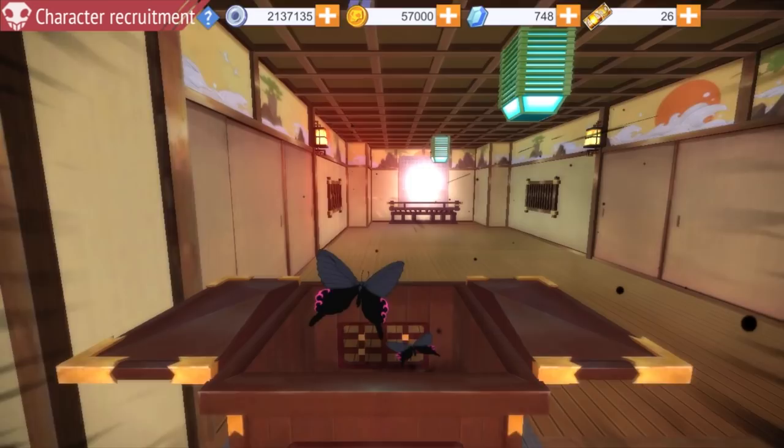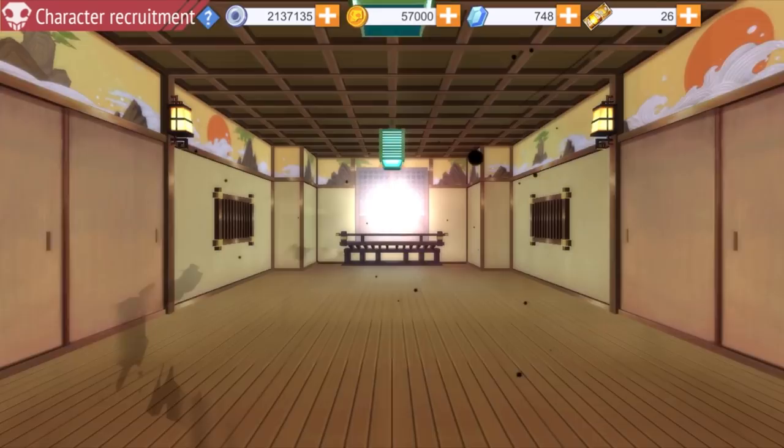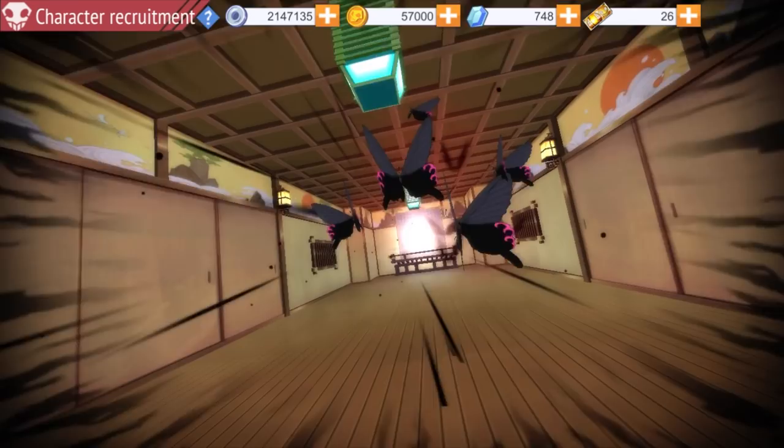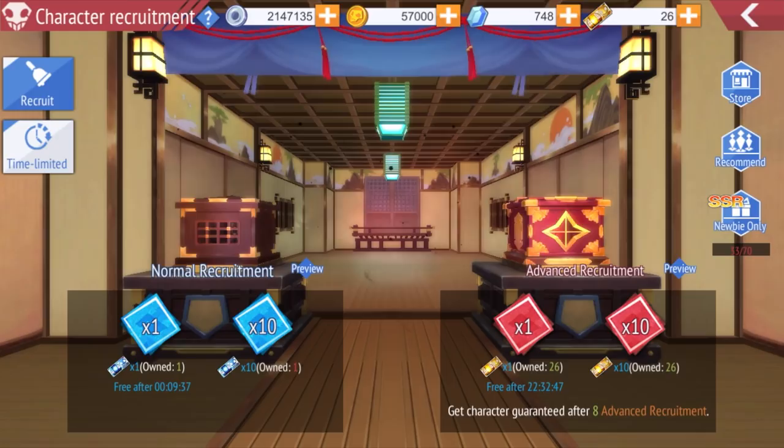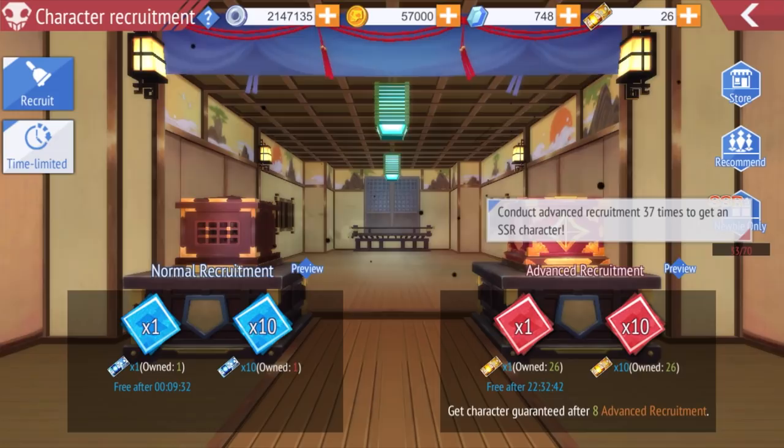Every day in Recruit you get a free single. There are also five free singles on the silver ticket banner, though it has only a 0.4% chance of getting an SR character — just do that five times a day. Every time you pull, if your SP level increases, that means you got a new character. On your 30th pull you get an SSR, on your 70th pull you get an SSR, and it increases from there — like every 140, every 240. Save your tickets for limited-time characters.